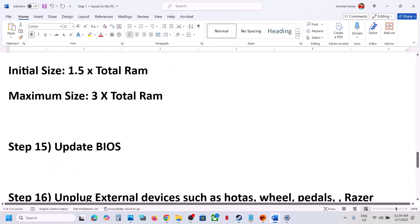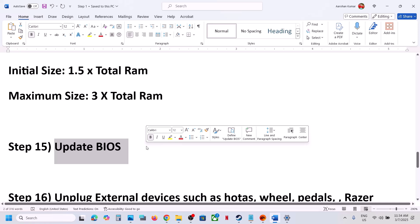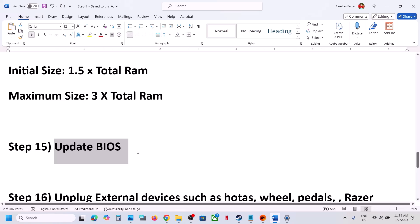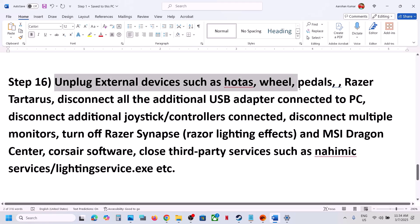The next step is to update the system BIOS. Go to your system manufacturer's website, select your model number, and update the BIOS. For laptops, make sure the battery is above 10% and the AC adapter is connected — do not unplug the power cable while the BIOS is updating. After the BIOS update, log into the computer and launch the game.